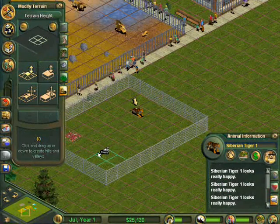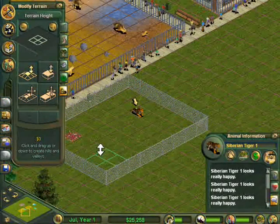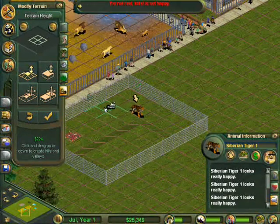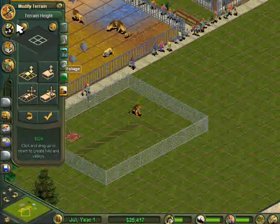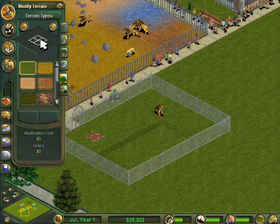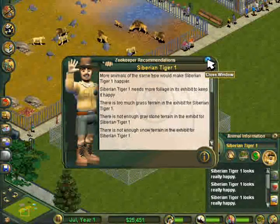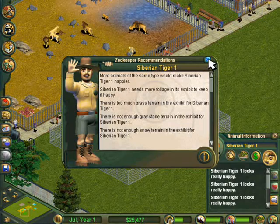As you can see, the Siberian tiger needs quite a lot. I am putting the raised terrain in now — I thought I'd already done this, but it's hard to focus it in on where it wants it. Not all of the exhibit is raised terrain; I think it's about a third raised terrain and then normal terrain for the rest. It does have quite a lot of different terrain types that it needs, which you'll see in a minute.